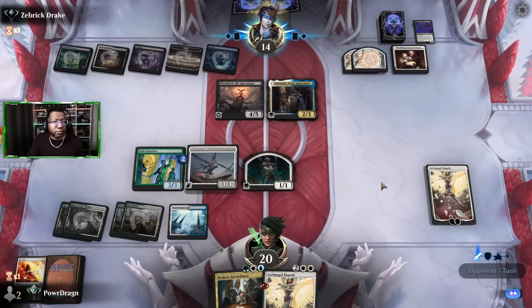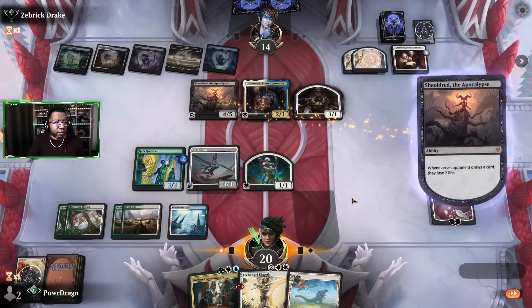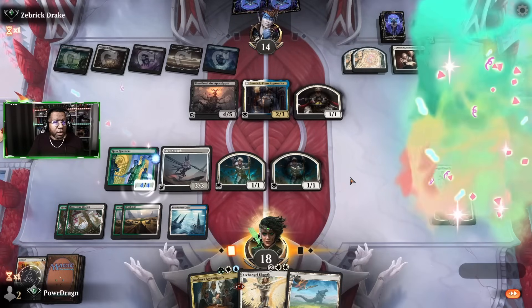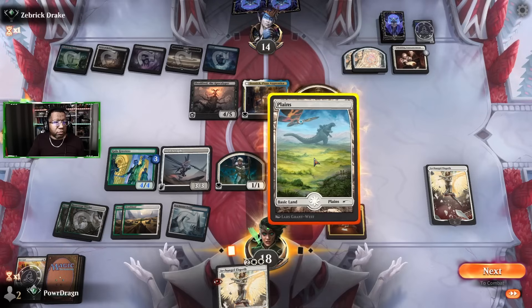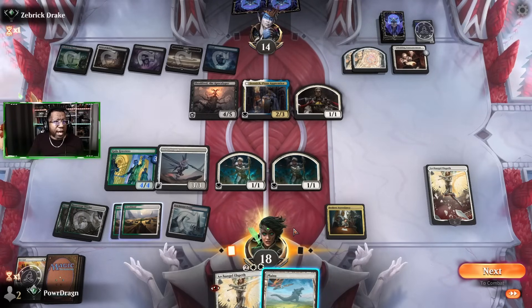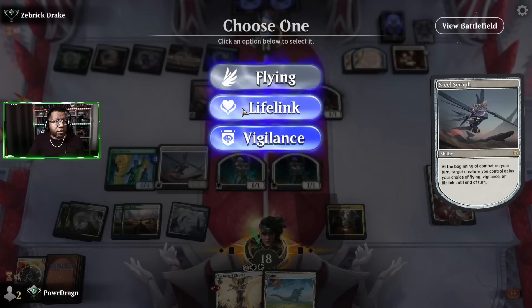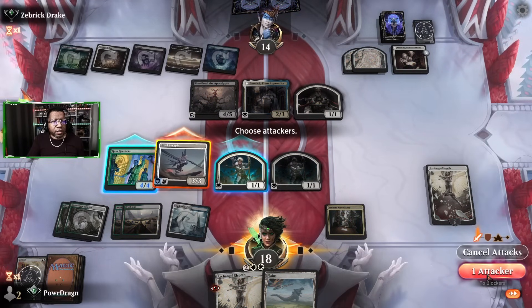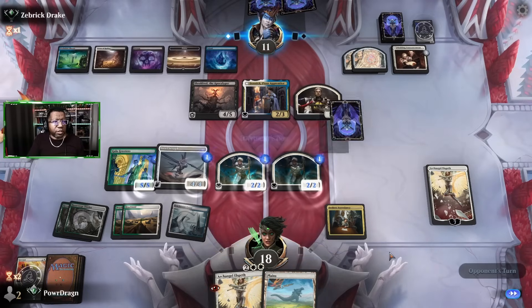Nothing we're too worried about — they could attack and just make us trade for a token, nothing too spicy. We'll just plus, make this bigger, then go ahead and play Archangel Elspeth. They know we have it already. I should have given Gala Greeters flying — I could have ended this a lot sooner because we can chump block with these 1/1s now. But it's whatever, our creatures are bigger.